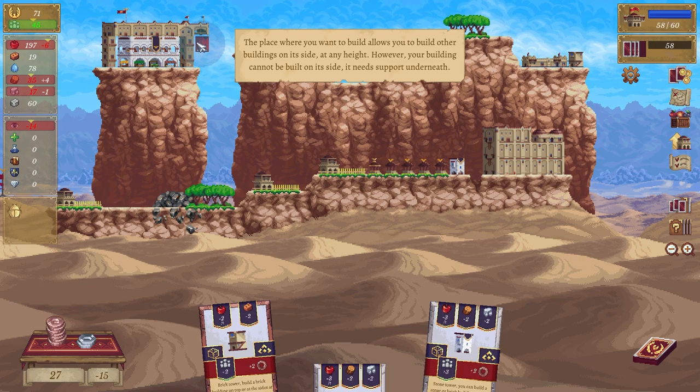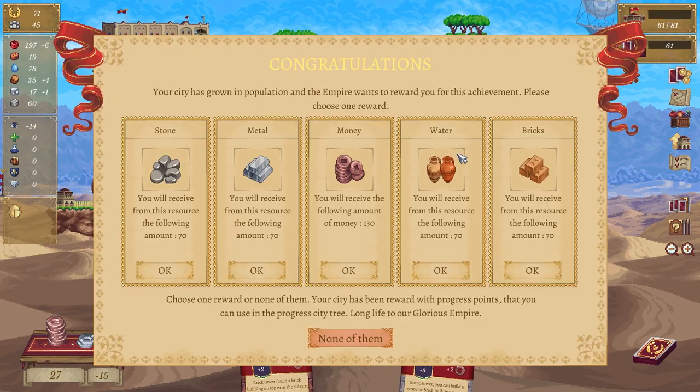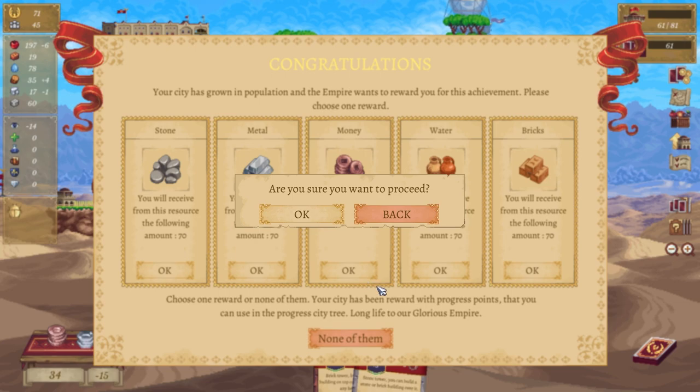The place where you want to build allows you to build other buildings on its side at any height; however your building cannot be built on its side — it needs support underneath. Interesting — we'll just put you on top of that. What do we need — water? No, we need money — money is always a good thing.